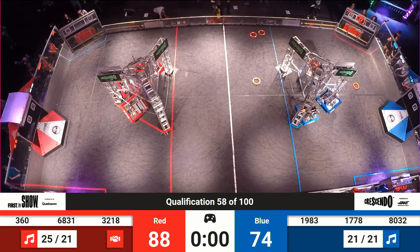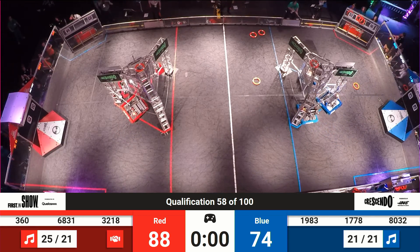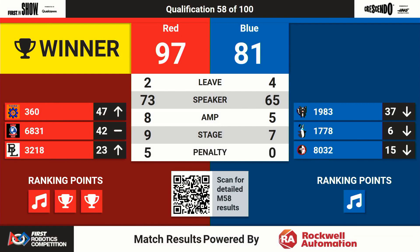But now all three Red robots climbing. Blue robots in the air at the other end of the field as well. Blue was able to get that 21st note, and the score goes to 81. Three ranking points for the Red Alliance, nine stage points — they needed another point in the stage to get that fourth ranking point. Blue Alliance earns one ranking point in defeat.